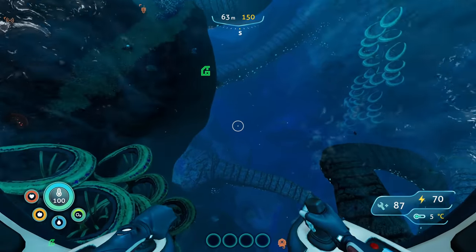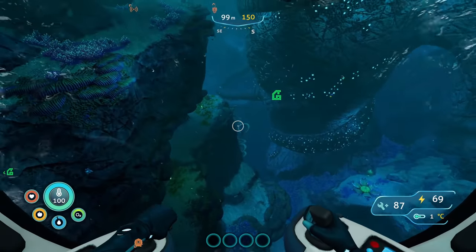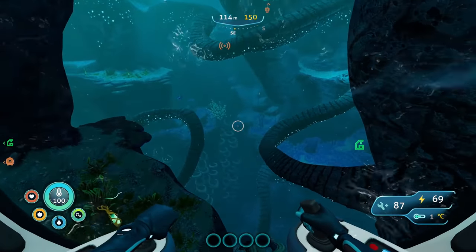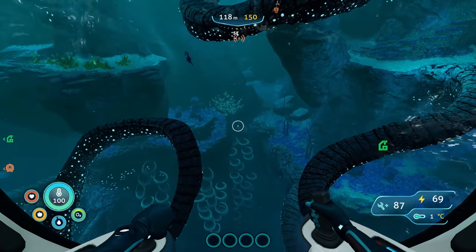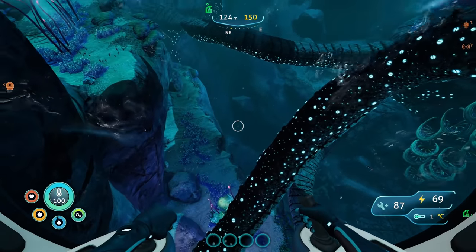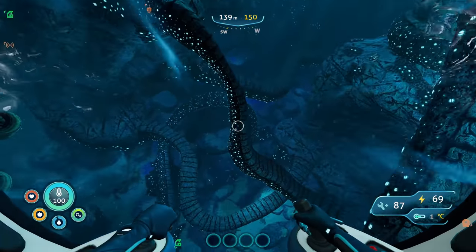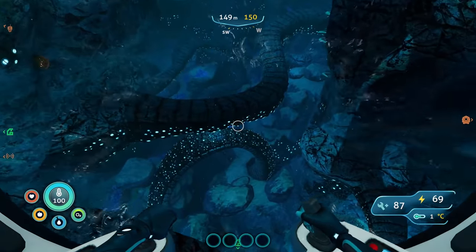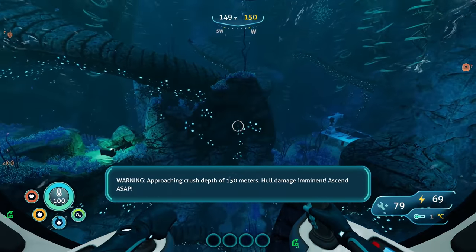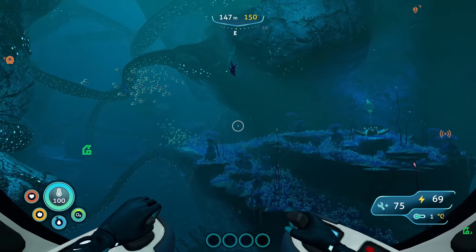We're going to go down, grab some diamond, make the depth module and laser cutter. Whilst we're down here we'll also be looking for fragments because there are fragments of things down here that are super handy. Is it this way? Yeah, there's a crack right there - awesome. Let's go park this guy right over here. I'd also like to get the moon pool at some point because we need to charge this bad boy up.